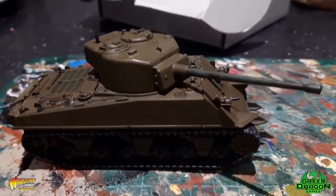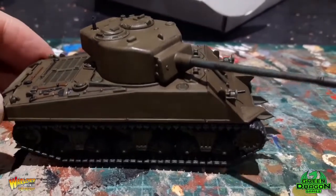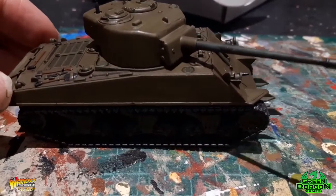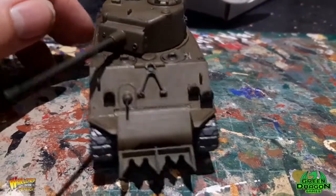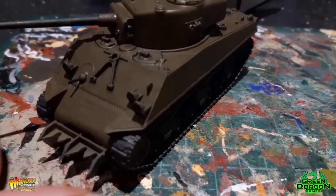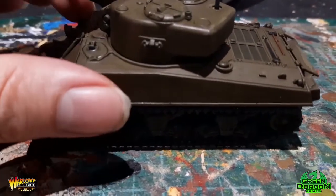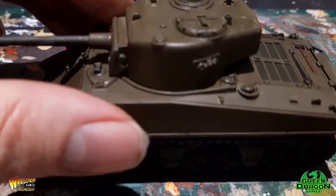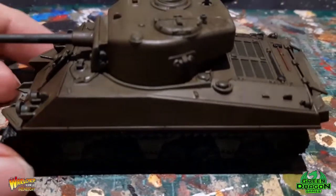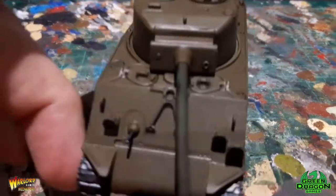Here's my 76mm Sherman — this is a Rubicon model, quite a nice kit. It's slightly bigger than the Warlord one and has a little hedge cutter on the front. This is done bar putting the decals on, because I can't find them — I don't know where I've put them. So for now it'll stay like this.